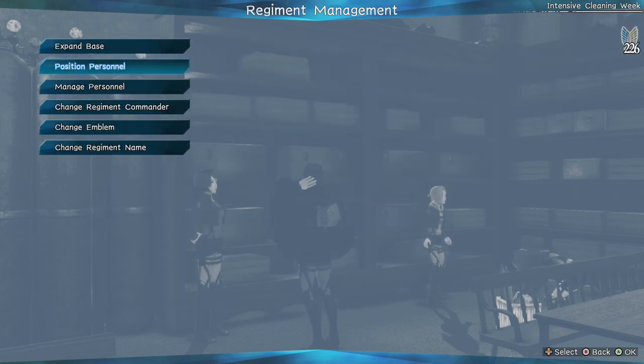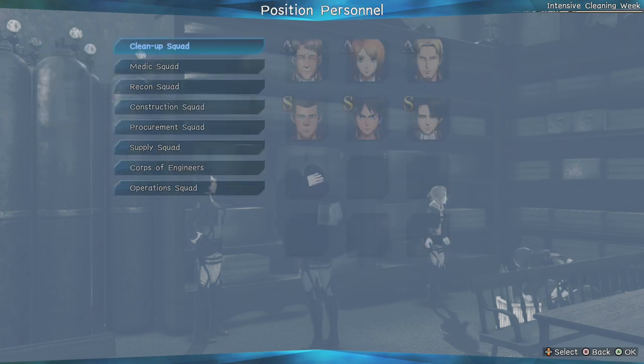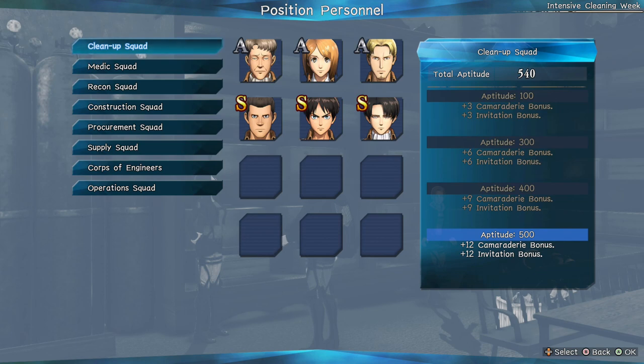For Personnel, this is where you can boost any skill or ability once in combat. This is our lineup. First is Cleaning Squad. Next is Kamaradiri — sorry if I pronounced it wrong — there's going to be a bonus from that.